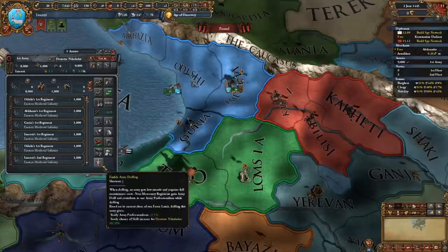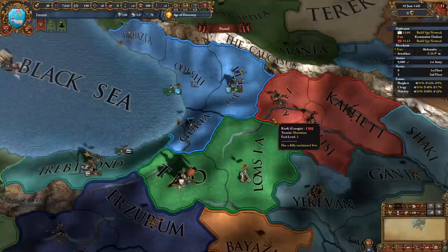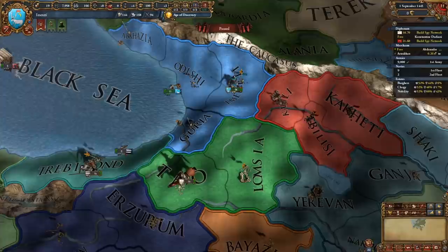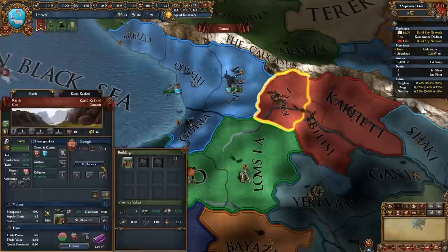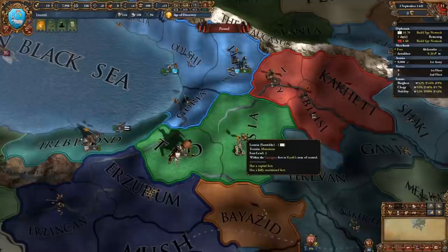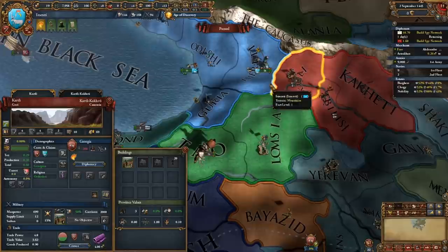Drilling has been ceased, and we're going to try and take out Georgia first because they are stronger and will build more units. Once we have a good hold over this fort here, we'll move down and try to stack wipe these guys. We're going to build a claim on this province here and declare war. It's important to get this fort so that Georgia can't march through while we siege down this level three fort, which requires our whole army to be sitting here. So we'll try and get this siege before that happens.